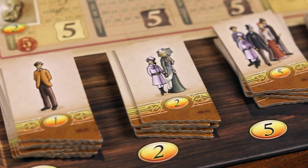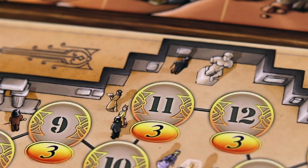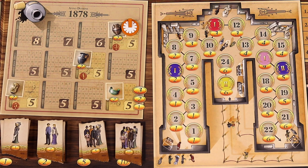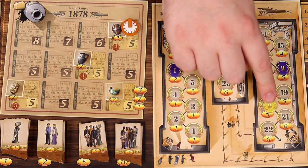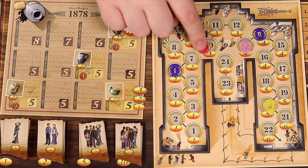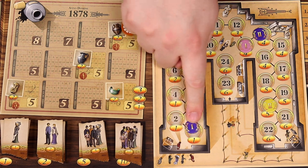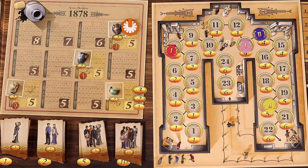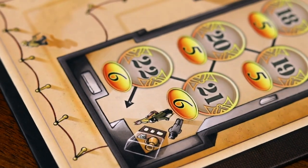After evaluation and all players have collected their admission tickets, the museum's visitors start to lose interest in the old exhibits, and each museum marker drops several spaces depending on the round, as shown on the calendar. After the first evaluation, all exhibits drop 3 spaces; after the second, they drop 4 spaces; and after round nine, the exhibits drop 5 spaces. Remember, if your museum marker drops below 1, you have to break up that collection and return its artifacts to the box. You'll have to keep bringing in new collections if you want people to keep coming to your exhibits.